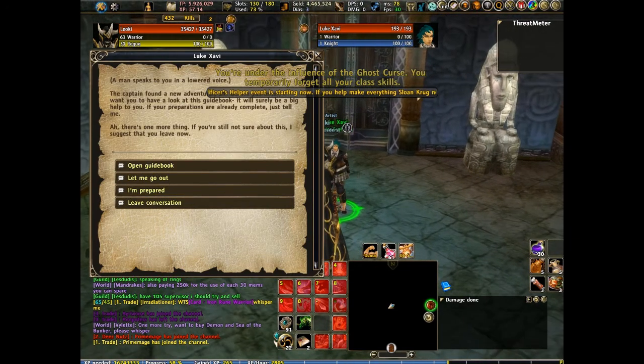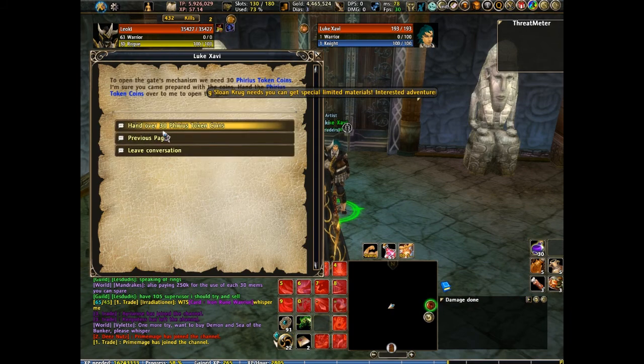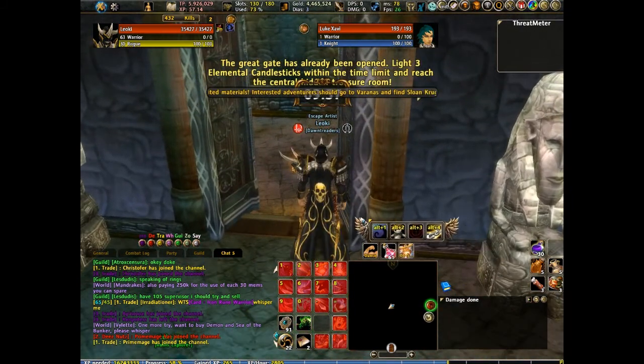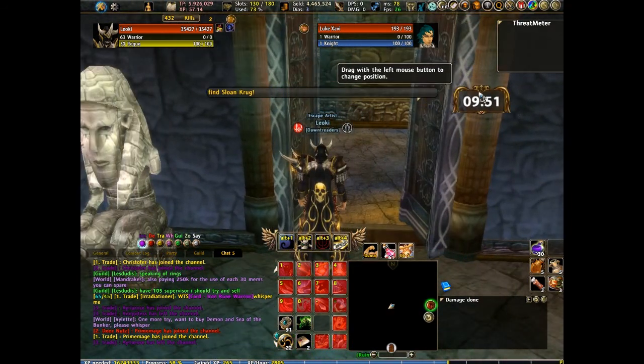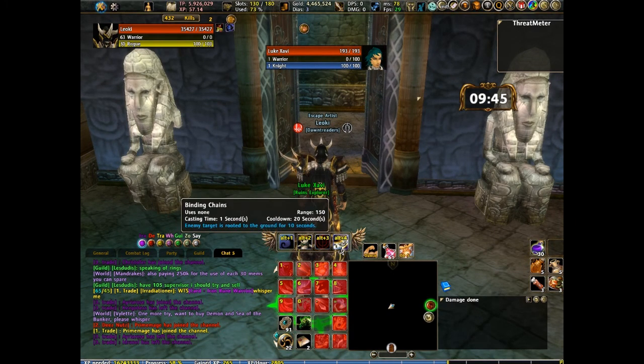Alright, so you talk to this guy and say I'm prepared — because of course I am, I'm always prepared. Hand over my 30 Furious token coins. He will give you 10 minutes and this new action bar. All of your skills will be disabled inside this, so you can only rely on these 4 skills you have.